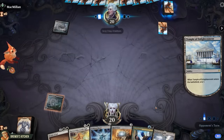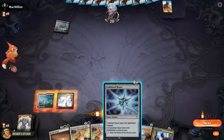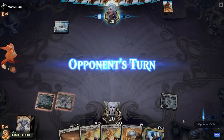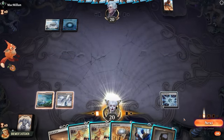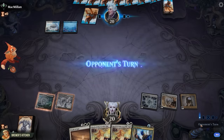Temple of Enlightenment, scries to the top, pass the turn. Let's get some ramp going — play a Darksteel Citadel and a Coldsteel Heart, choose blue as the color to tap for, and pass the turn. Opponent plays a land and passes. We miss a land drop. Play a Mazemine, tap it to cast Mazemine Tome, pass the turn.